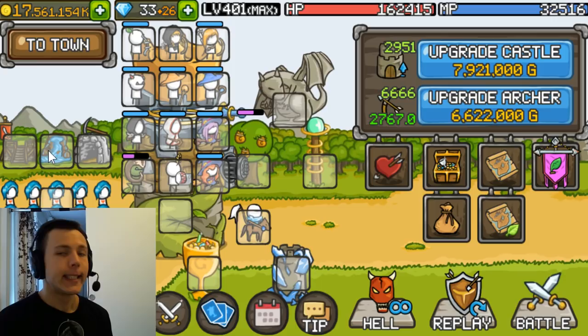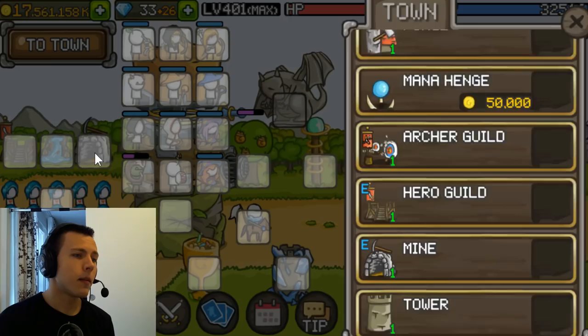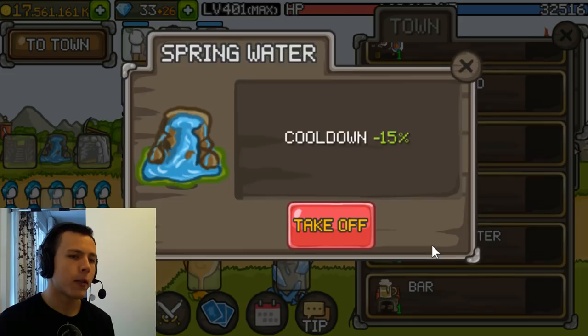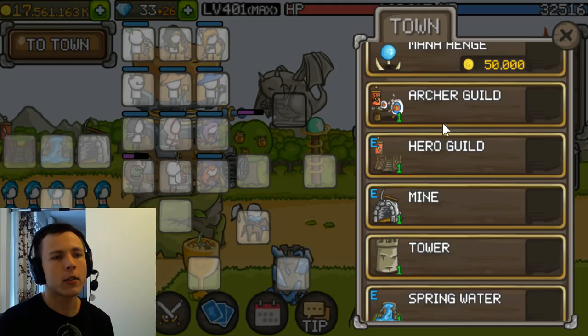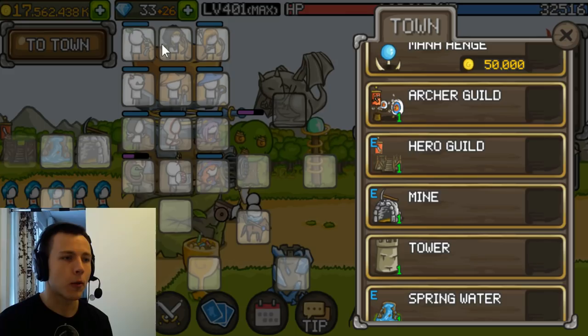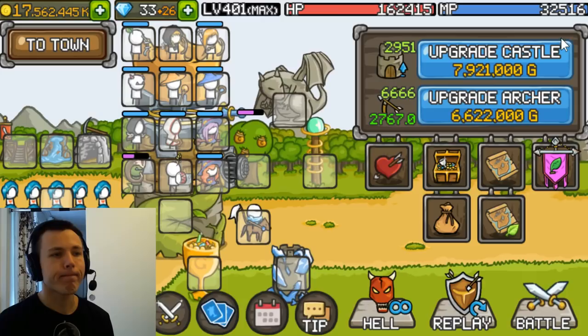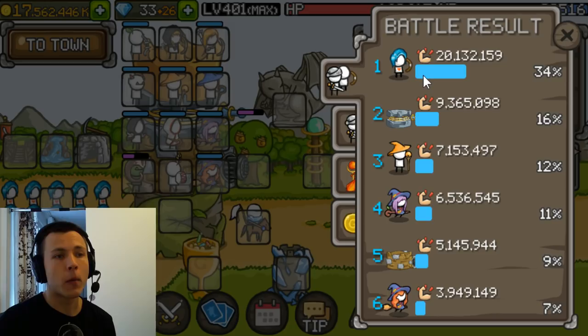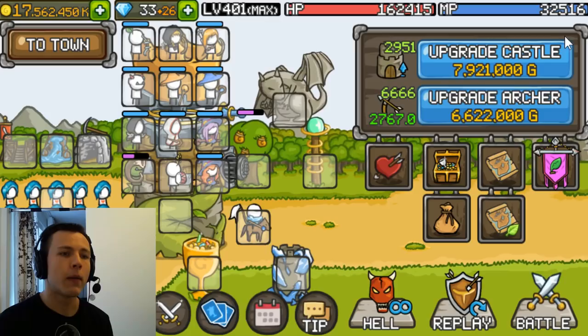For town buildings: the Mine for gold, of course, and Spring Water — a great building for your cooldowns. Then either Hero Guild or Archer Guild depending on whether you've leveled heroes or archers more. Note: heroes are the 12 units in your lineup, not the leader — Hero Guild boosts them. Even though my Town Archers are my top damage dealers, I'm taking Hero Guild here, though you could switch to Archer Guild to boost them even further.